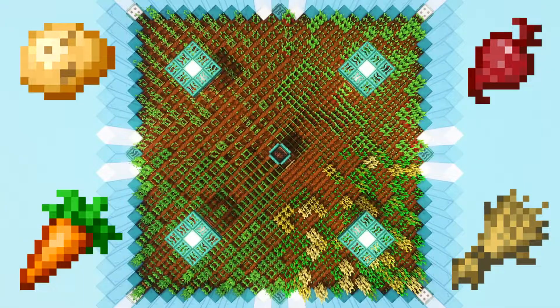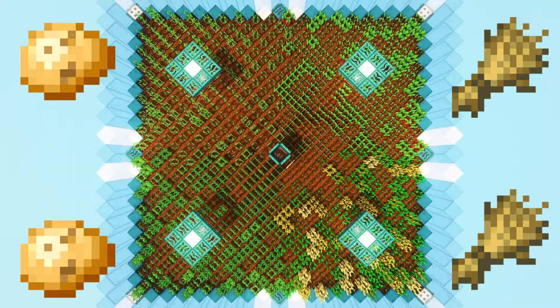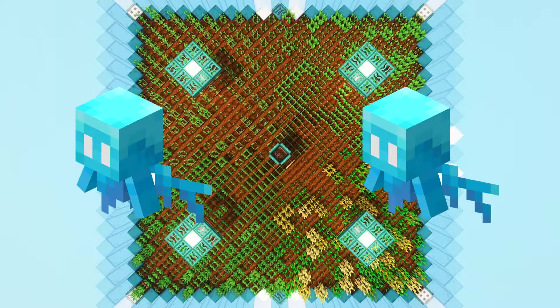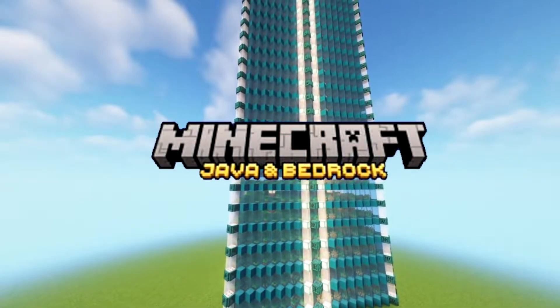Each level can farm all four crops, or you can dedicate certain levels to a specific or select few crops to reduce the amount of allays needed per floor. On each level, you will need one allay for every crop growing there. You can also add in extra allays to collect the wheat and beetroot seeds if desired, and it works on both Java and Bedrock Edition.